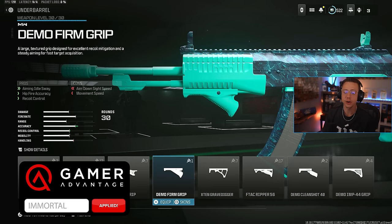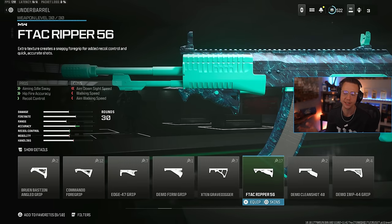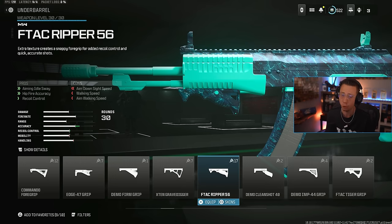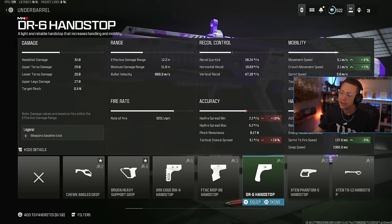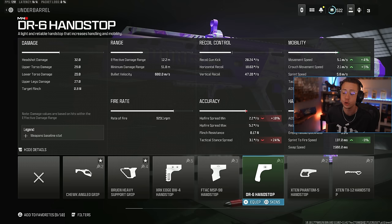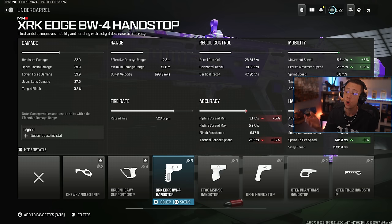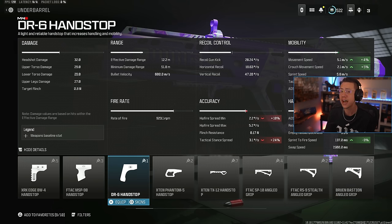I see a lot of questions about MW2 underbarrels like the Ripper 56. As with MW2 attachments in general, their cons are so harsh that you're oftentimes hurting the gun more than helping. For close range underbarrels, the DR6 Handstop is usually my go-to — getting better strafe, movement, ADS, and sprint to fire is so clutch on any close to mid-range weapon. The MSP-98 offers a bit of strafe, movement, and some control. Edge BW-4 has good movement benefits. For tac stance or hipfire builds, the Bruin Bastion is great. But for movement, DR6 is the clear answer the vast majority of the time.